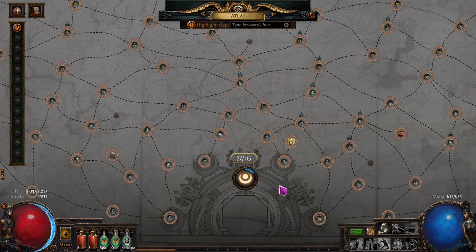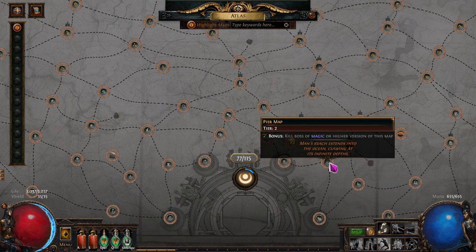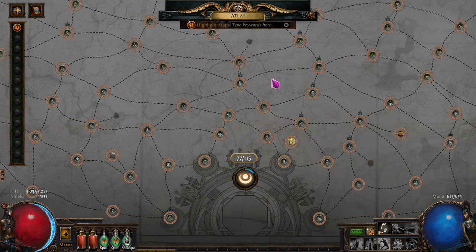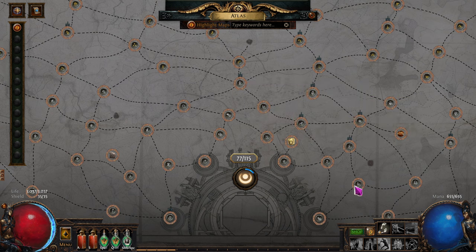If you're missing a map but have a bunch of Bone Crypts, run them and you'll likely get connected maps to drop. In trade league, if you're missing specific maps you can search, group by seller, and buy all three from one person in one whisper — it's easy that way.